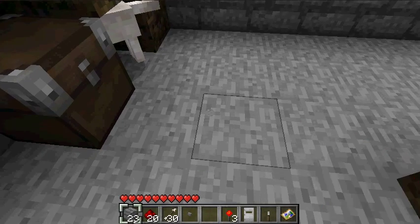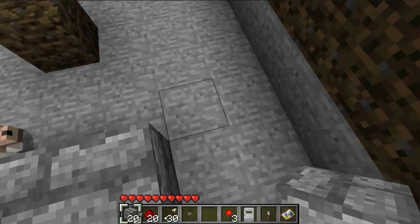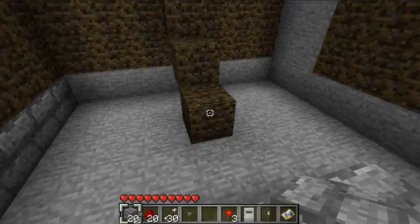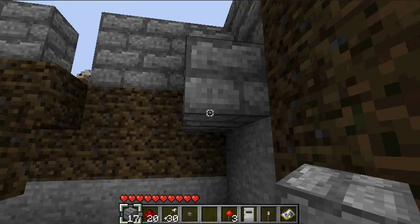So first you're gonna need three pieces of cobble — one, two, three. You're gonna need two spaces, at least two spaces on each side, and then you're gonna need to make more stairs that go like this.